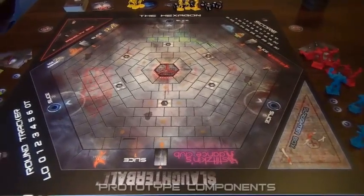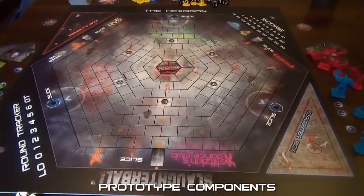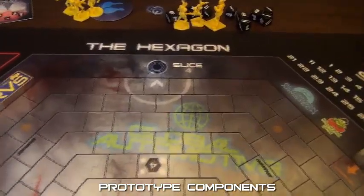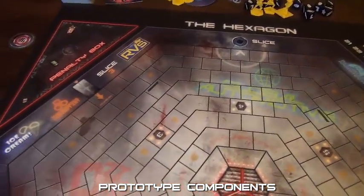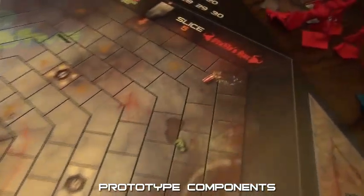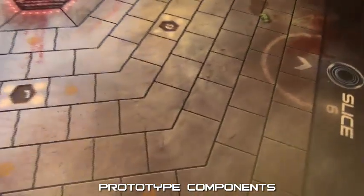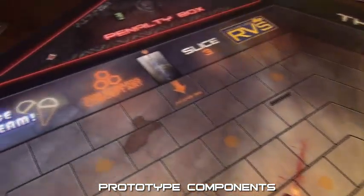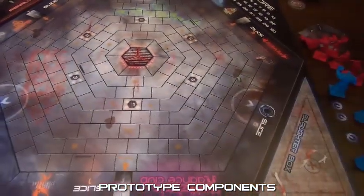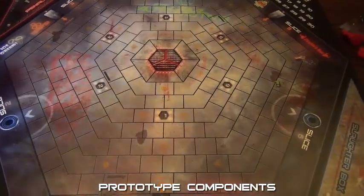Here you can see the Slaughterball game board. It's going to be a double-sided board, and here what I'm showing you first is the hexagon. As you can see, it's got a lot of detail on the board — blood smears, some popcorn, pop cans, and a bunch of advertisements on the walls. That's all just flavor; the actual stuff that you're going to interact with while you're playing, I'll show you in a minute.